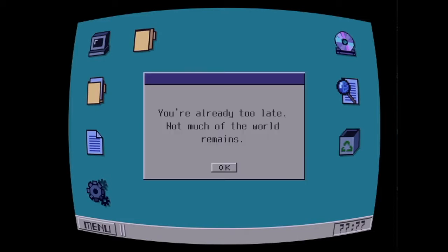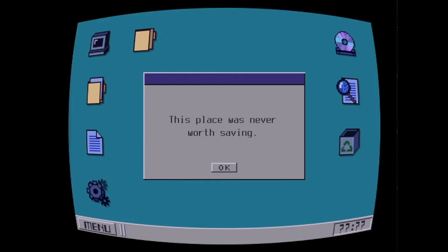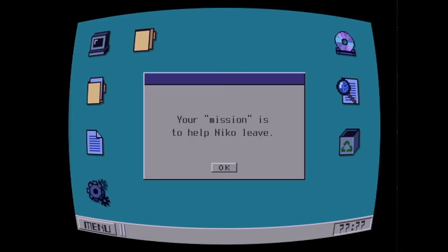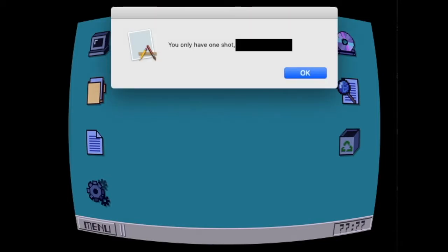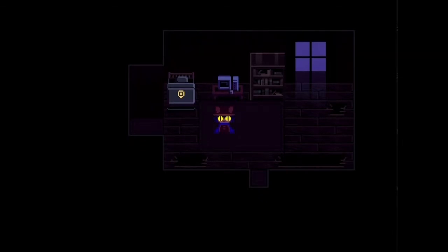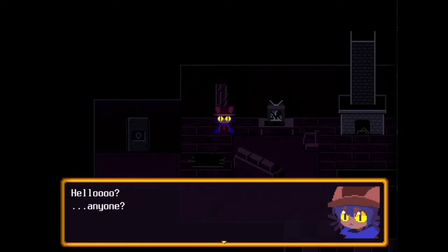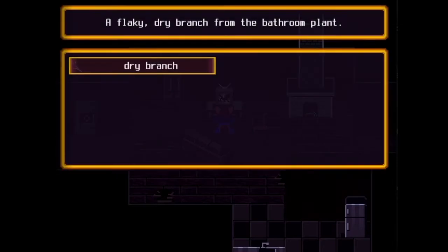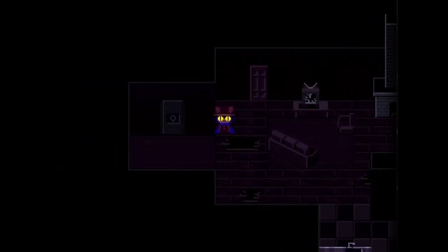I don't even know who— what. You're already too late — not much of the world — this will be apparent once you go outside. This place was never worth saving. What are you talking about? Do you still want to try then? Remember this: your actions here will affect Niko. Your mission is to help Niko leave, and most importantly — you only have one. Sound of a door unlock.